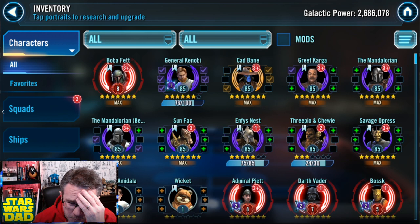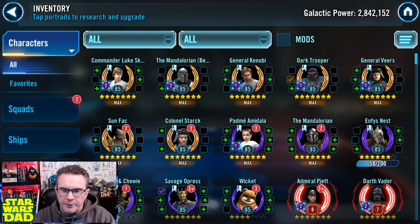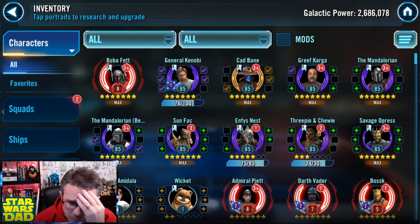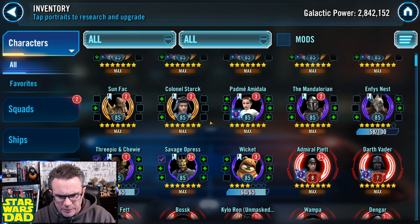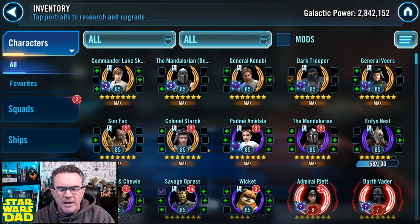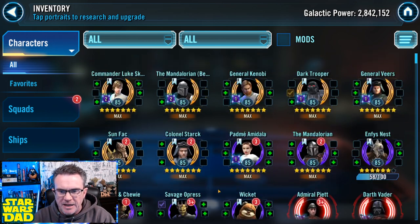I'm going to get Executor to five stars — I'll spend the crystals, do the bonus phase, so it'll cost me about 6,000 crystals. I'll have to spend a little more money to get loaded back up with crystals. Looking at my progress: I've got General Kenobi at seven stars gear 12, Mandalorian at gear 12 — he was only gear 10 when I unlocked Executor — and Cad Bane is Relic 5 now. That's three weeks of progress.